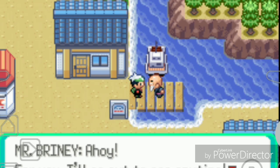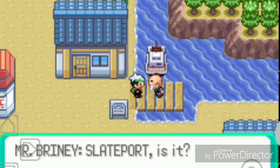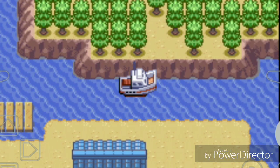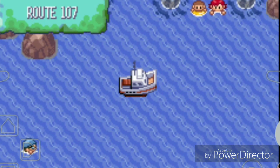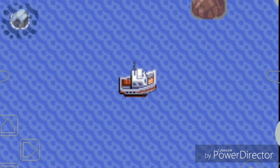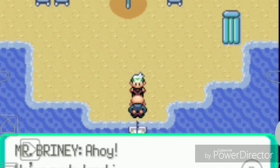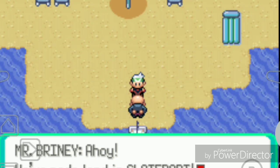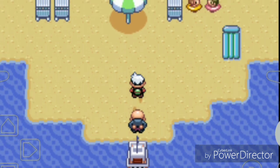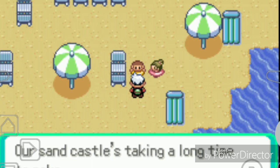We talk to the old sailor guy. He says he'll go out to sea anytime. We're bound for Slateport. We're set to sail. Look at all these trainers on the water - when I get the HM Surf I'm going to battle all of these and train my Pokemon. We make land at Slateport. My mission is to visit Captain Stern and deliver the Devon Goods.